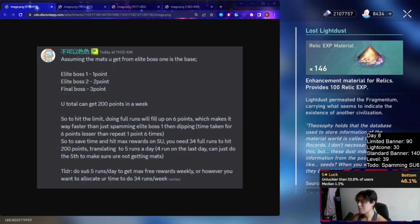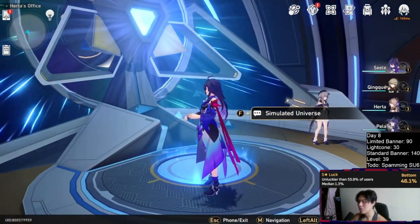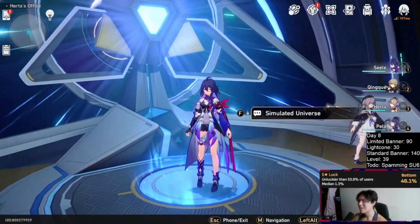Quick math: 35 runs at 20 minutes each is around 700 minutes, which is roughly 11 hours of your time per week — quite substantial. If you're not about that grind, it's fine to just take it easy. The main takeaway: do not over-farm simulated universe. It caps out at the 200 point system, and that's about it.